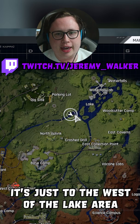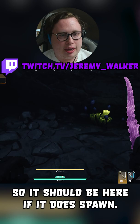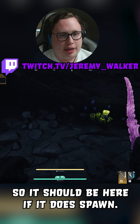The next location for blue runner eggs is just to the west of the lake area — southwest-ish. It's by this little waterfall area, inside a small cave, and the egg will spawn right at the back here.